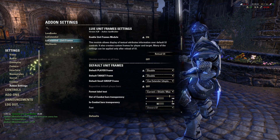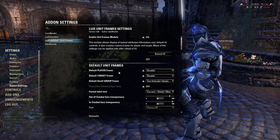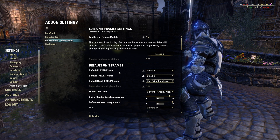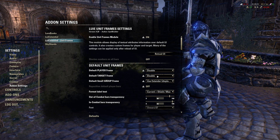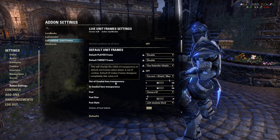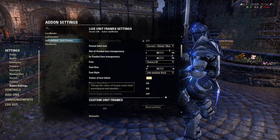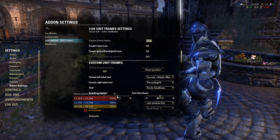For LUI Extended unit frames, you want to disable the full player frame. You don't want the standard player frame and health bar. So I have those two disabled - the default target frame and default player frame. For the format, out of combat bars and transparency - this is all pretty standard. I didn't really change anything here because I always thought it was pretty fine as is.